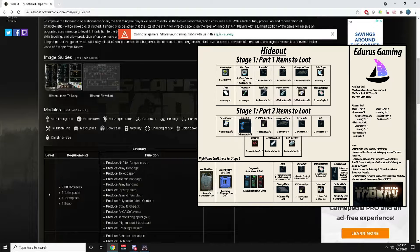At the top of the list is Laboratory Level 1. It looks like we need one toilet paper, one toothpaste, one soap, and 2,000 rubles. Toilet paper is always needed in Escape from Tarkov because you're always freaking out and panicking. You need soap to wash your hands, and toothpaste — not really sure why, you're not trying to impress anyone.